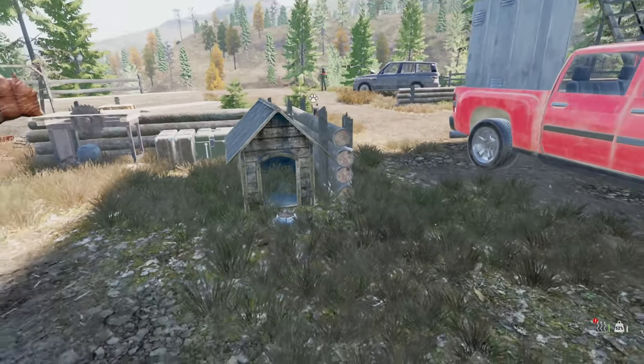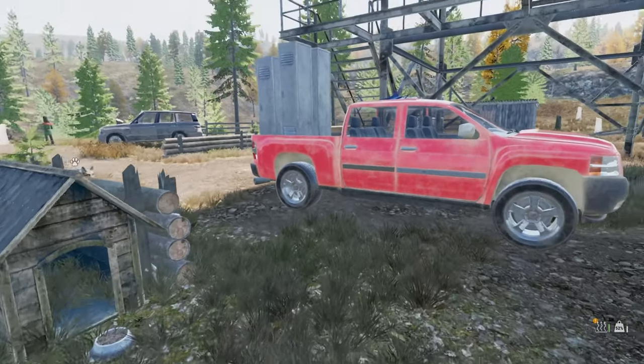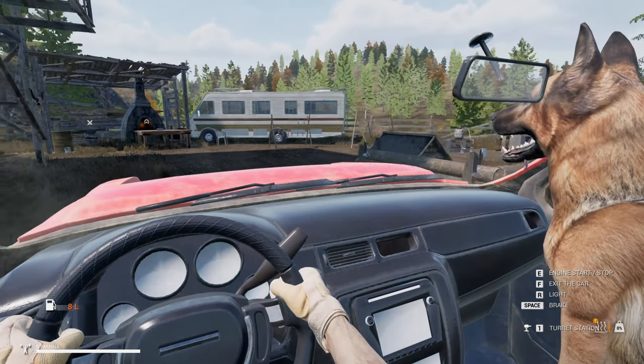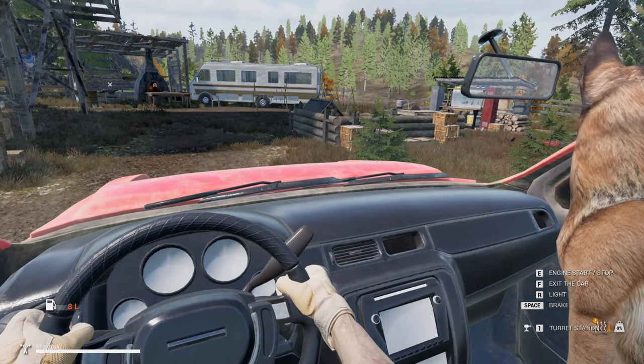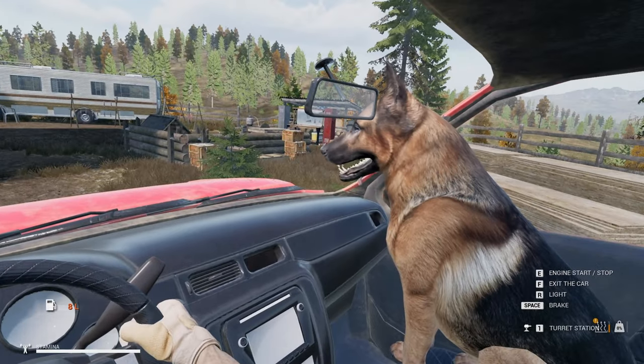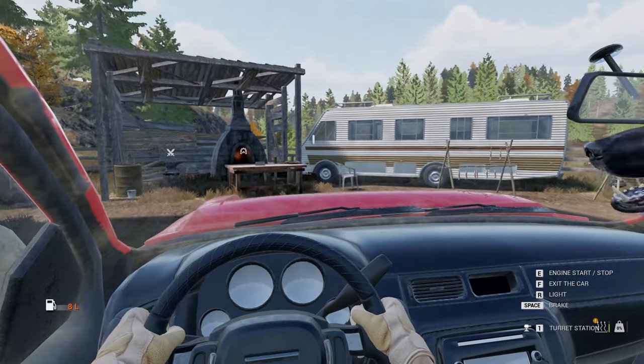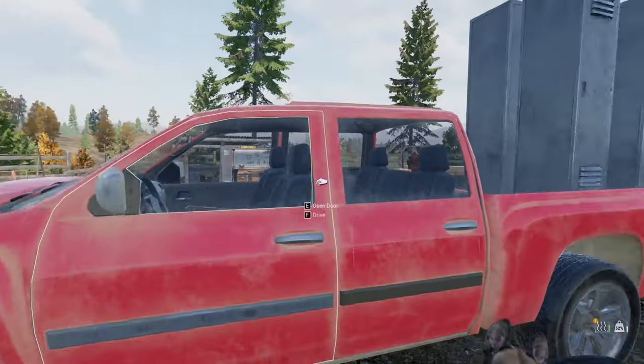Leo's got a nice little house - that's awesome! Let's test and see if it comes attached to the truck. The house is there and the truck is here. Leo, that's where you live now! I think it's working, so let's leave it. I still have a few more things to do.